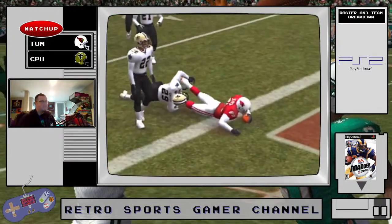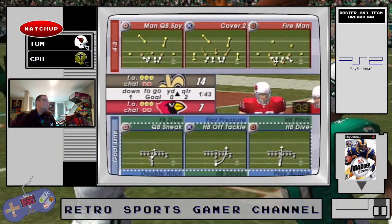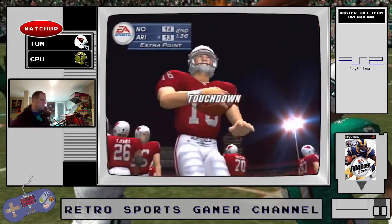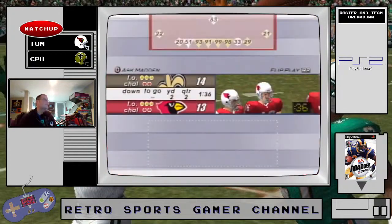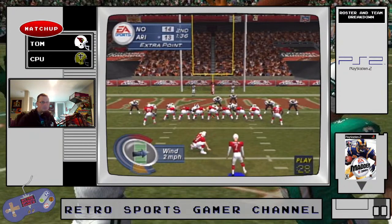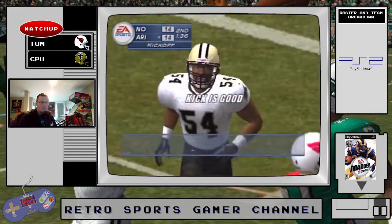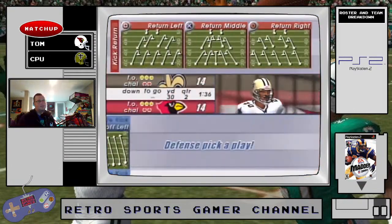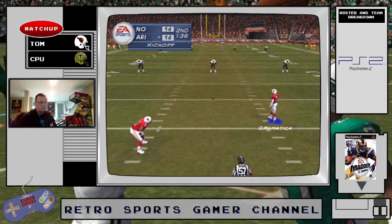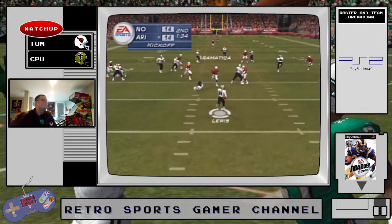The Saints have some deficiencies in their defensive backfield. Jake Plummer gets in there — plenty of time left in the second half. It wasn't in the half so I could just sneak it in.